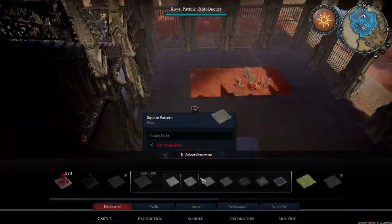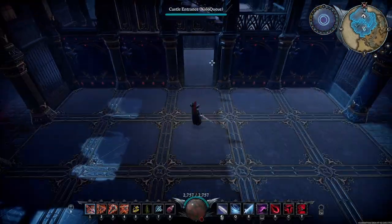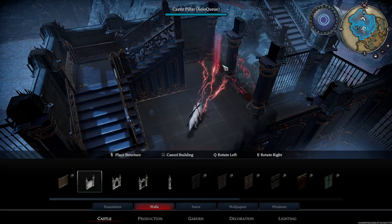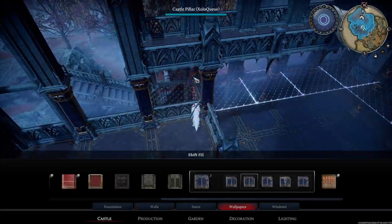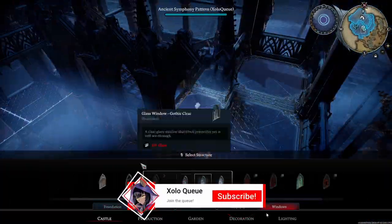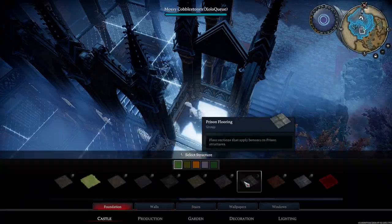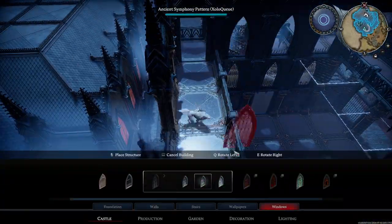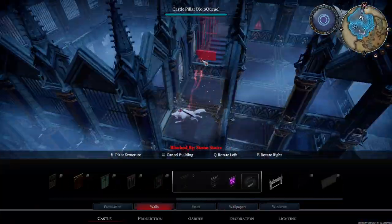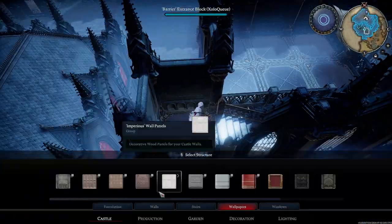Behind the area where I would eventually put the throne, I had to make an enclosed building because I wanted to make it seem like the throne was just sitting caged outside, but still part of the castle. I added more caging to the outside. When I say caging, I mean that it just looks like a cage in general.